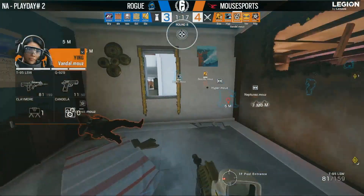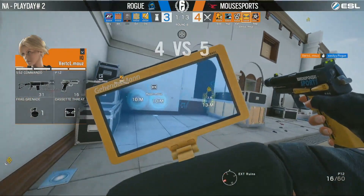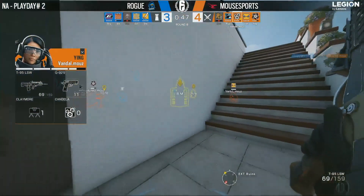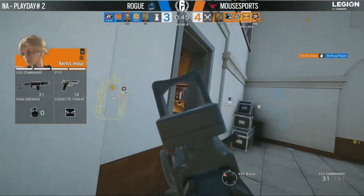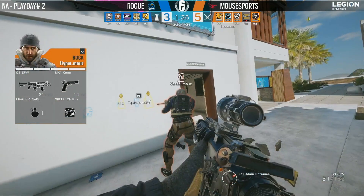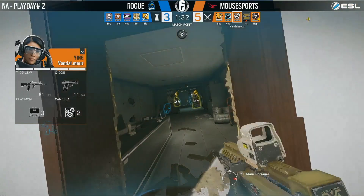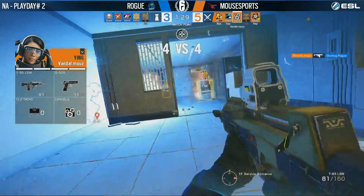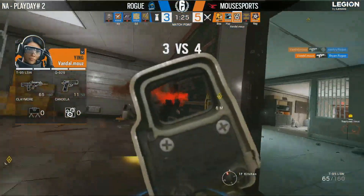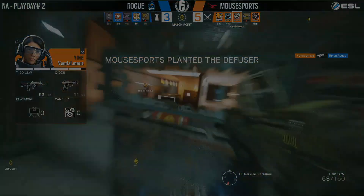Candelas — unfortunately that was the last one. Thanks to that burn, ads finally working out for Vertical. Even the softball being used again against Vandal, taking so much damage. Vertical kicks a second one upstairs to the loft, just making sure nobody peeks them. Candelas get thrown in and Vandal moves in — no signature 612 here, but it doesn't really matter. He just runs in and gets two kills off for Mouseports.